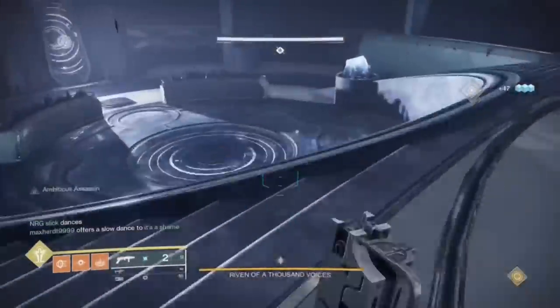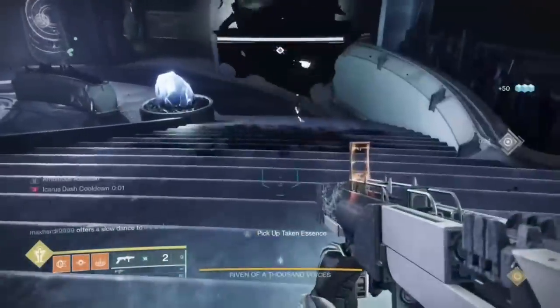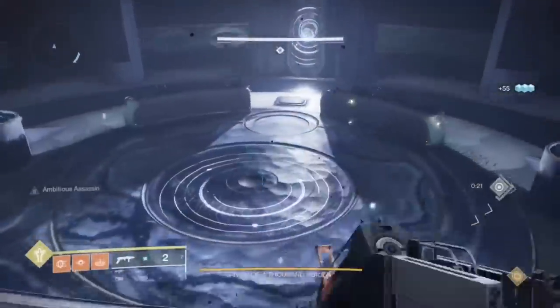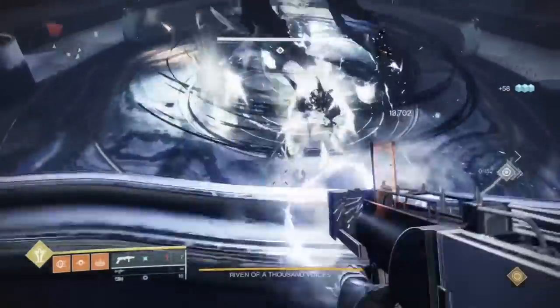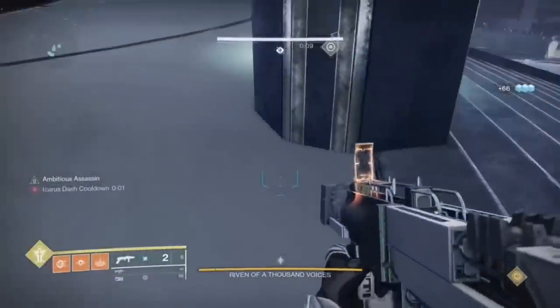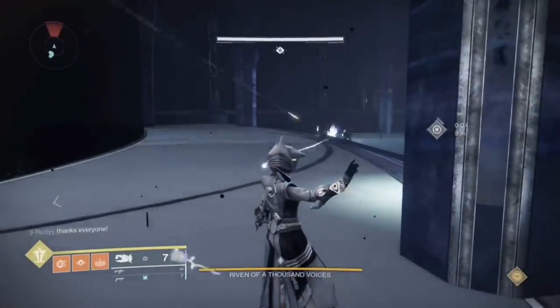Before damage there are a total of six add spawns, and then on the seventh Riven comes out. Almost nobody spawn kills the adds, so take over that position. Riven's Heart works wonderfully if you do not have Chain Reaction Forbearance — pick it up and shoot it and it will explode in an area of effect. Where I just shot my gun is where you want your Well to be placed for damage phase.